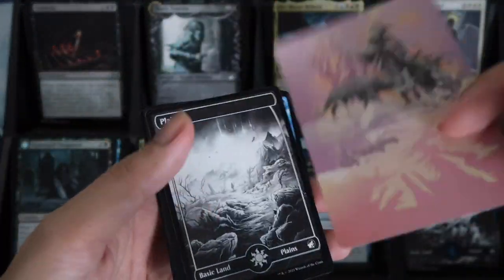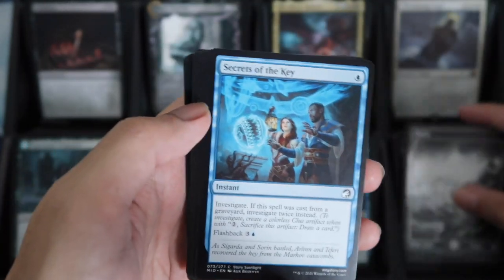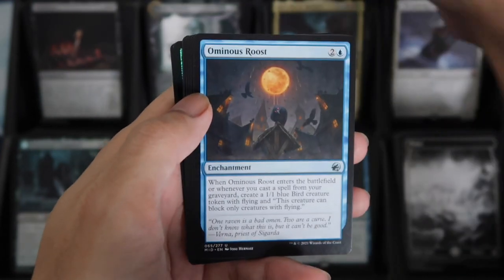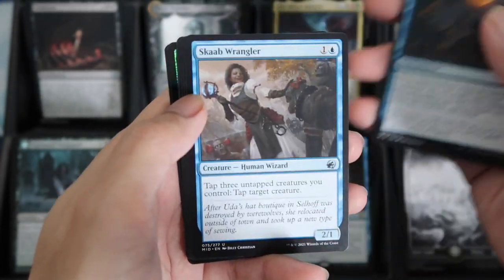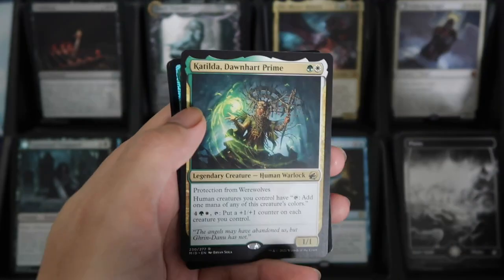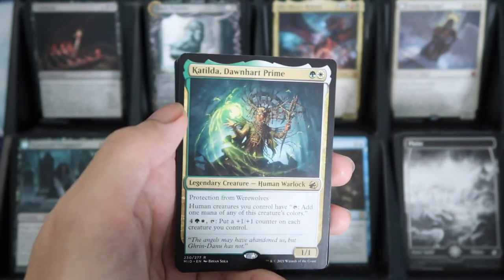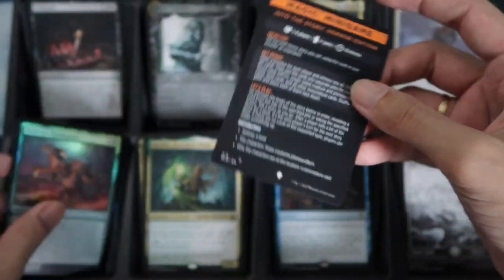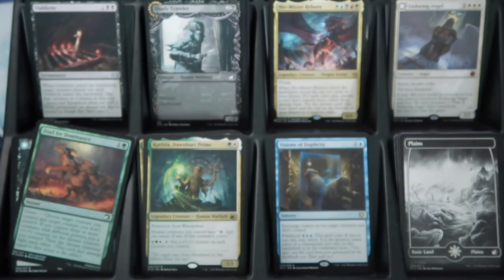We have Arlene the Pack. Then the Plane Secrets of the Key. Ominous Roost. No Showcase. This is a Catilda Rare. Then a Foil Duel for Dominance. And an Odd Card.